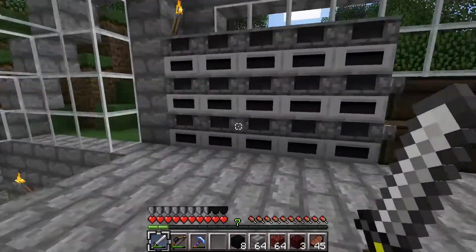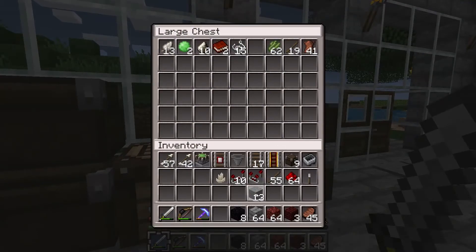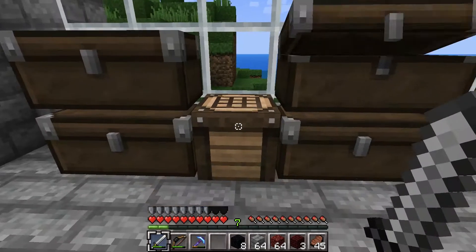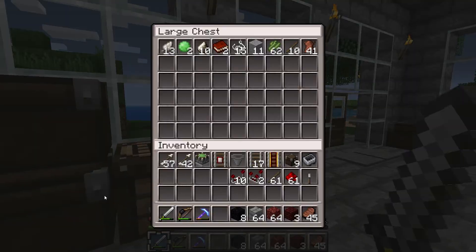We're in the overworld because I need some stuff. Mainly I need one more comparator, so we'll fill up our sticks here. We need some stone and three torches. We stick those like that, and that like that, and that like that. And we have two comparators, which is how many we need.